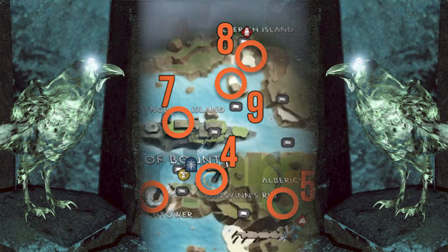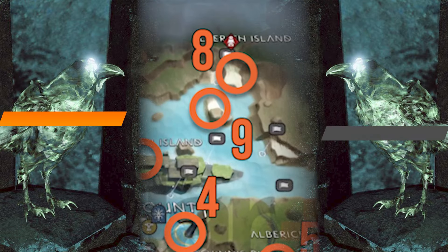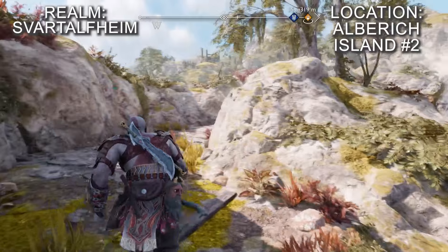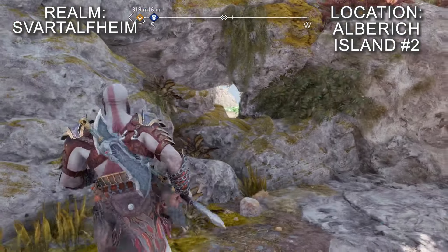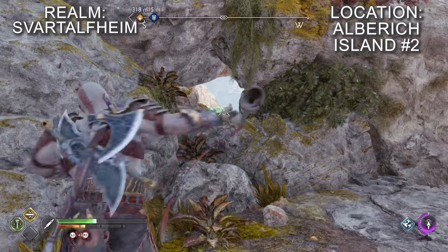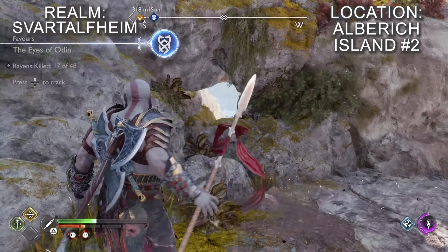Going from the previous raven you can use the nearby contraptions to swing across to the wooden structure in the water and then swing again onto the island itself. Once you're on the island, head up the path to the gear that lowers the gate. On this path you'll spot a small hole in the rock on the wall to the left. The raven is perched at the end of this hole.